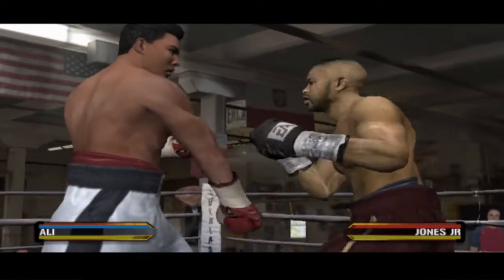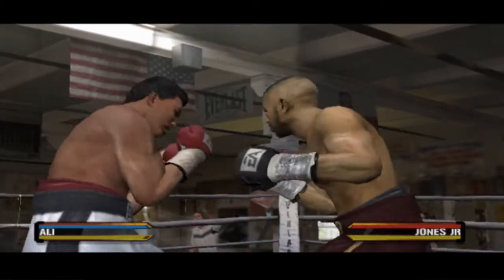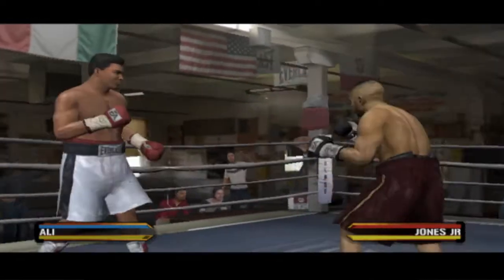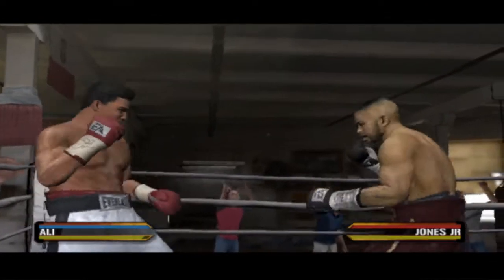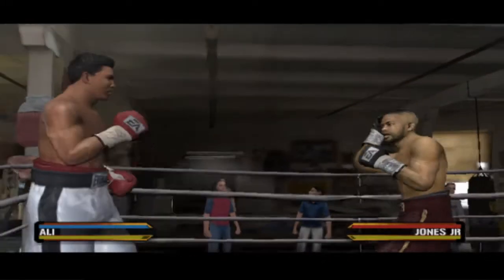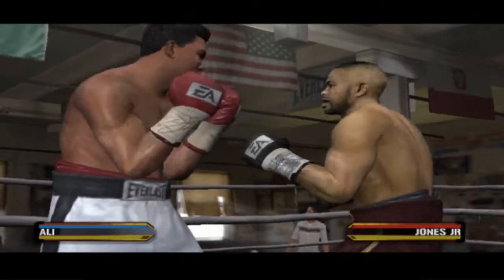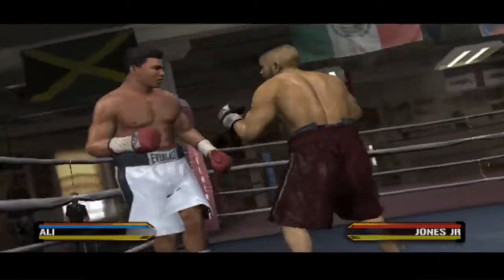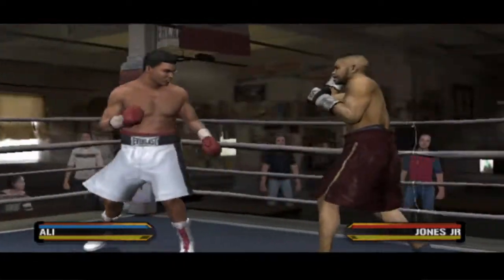Roy Jones Jr. is taking that shot well. A loose jab lands for Ali. Moving and punching is always an effective strategy for a guy that moves well and possesses that kind of speed. Roy Jones didn't cover up well enough at the end of that exchange, and that's why he got hit.